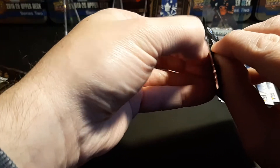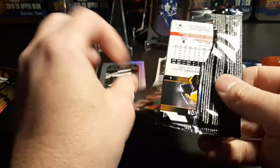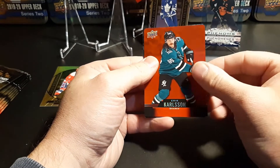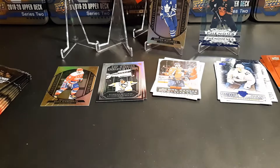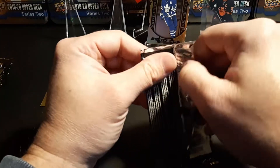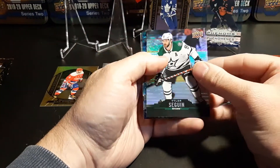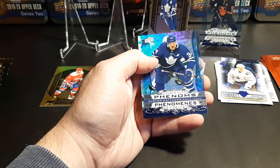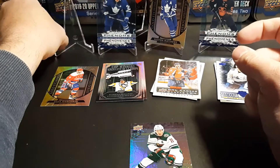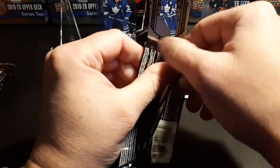We got P.K. Subban, Erik Karlsson, Patrice Bergeron. We got Apex Law — this is why I didn't want to do all 100 in one video. We got Taylor Sagan and another clear-cut of Auston Matthews, so we've got some pretty good guys in our clear-cuts to start with. And Zach Werenski. Still haven't pulled a trio yet though — one should be coming up soon.